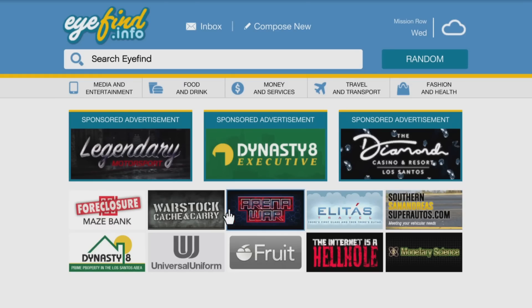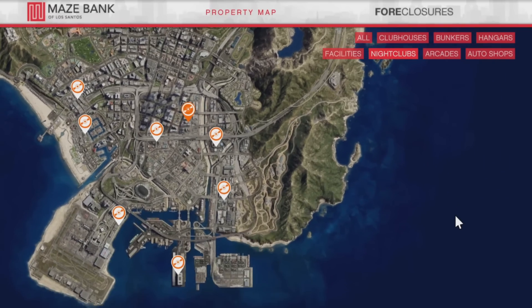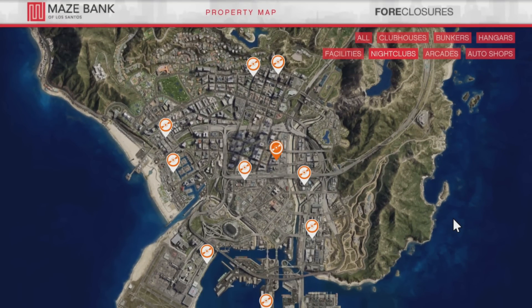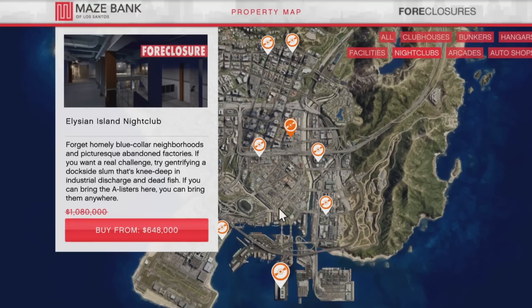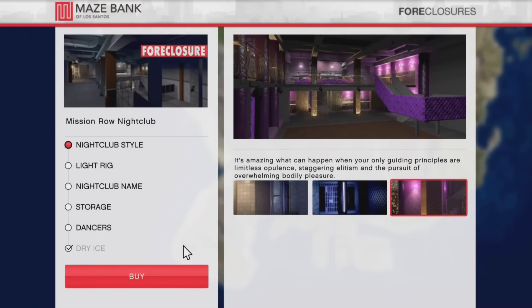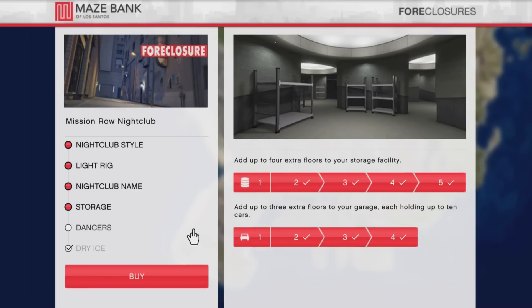To purchase a nightclub, go to Maze Bank Foreclosures on the website. Go to the top tab on the right corner and hit nightclubs. You've got several different nightclub locations to choose between, and the cheapest is just barely over a million dollars — not the best location. Somewhere in the center of the city or towards the north is what you want. You can renovate, but the only thing you really need to add is storage: extra floors to store extra cargo. The nightclub is more effective when you have other businesses contributing to that stock and inventory.